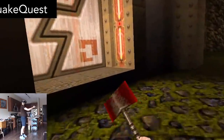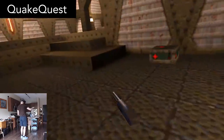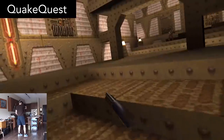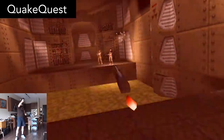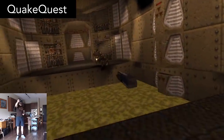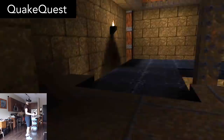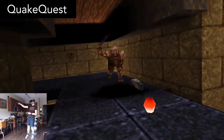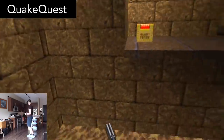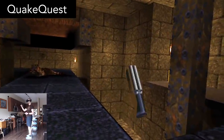First up, Quake Quest. This is a port of the shareware version of Quake, fully playable on your Oculus Quest. Since it's the shareware version, not all of the episodes are available, but there's still plenty of fun to be had. The controls work really well. It's so fun to play Quake this way with full six degrees of freedom for movement and your weapons, although your weapons are absolutely tiny in your hands — this is without a doubt the smallest shotgun I've ever seen.